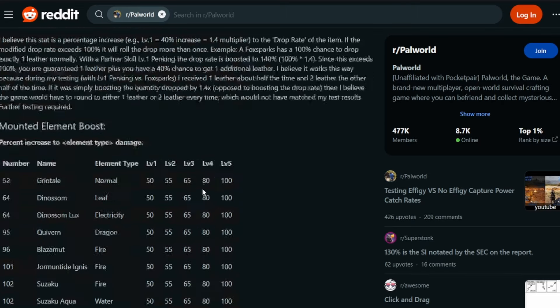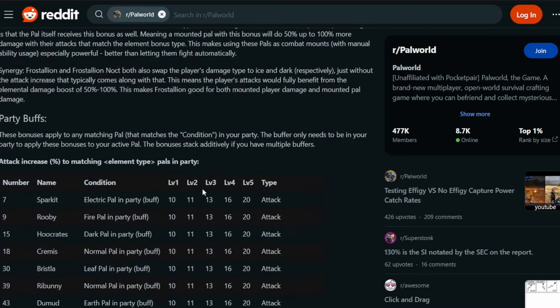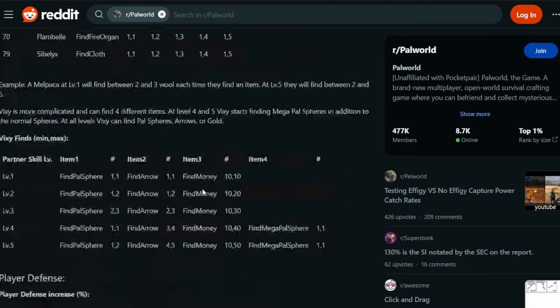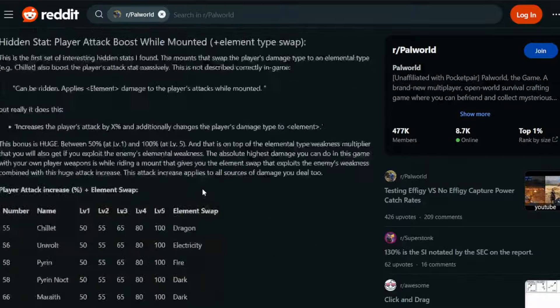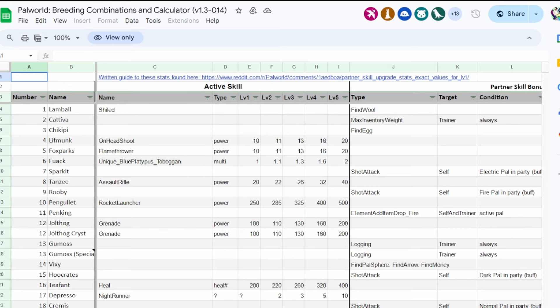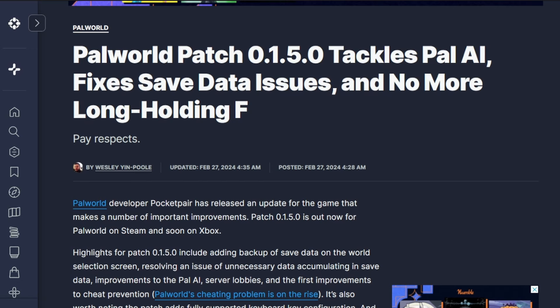I'm not going to read all of these because there's a lot - a lot of different partner skills and a lot of different pals. This is a big guide and I could do a video about it all by itself, but this is not that video. Both of those resource links are going to be right there in the description. So with all of that being said, let's talk about the patch notes.